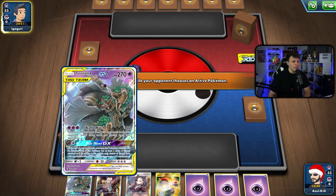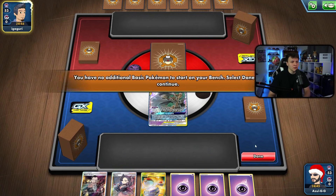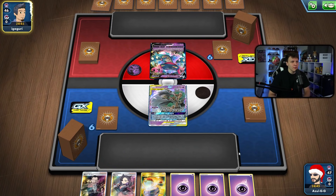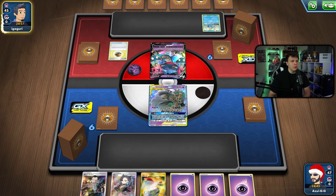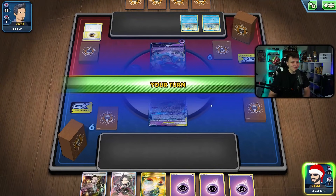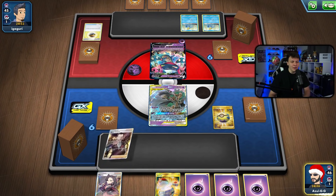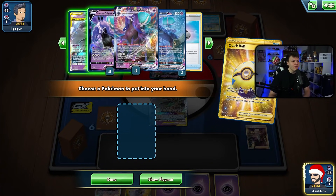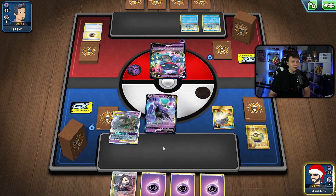Here we go again — opponent once again going first. Like I said, we don't play Gengar and Mimikyu to try and take the first turn of doing stuff. We're up against Dragapult Inteleon — if you're going to play Dragapult, this is probably the way to go, not playing the Rapid Strike Sobbles, wanting the 70 HP ones. Our opening is okay and Quick Ball is a very nice top deck. I'm going to get rid of the Boss — I'm really favoring keeping the energy around as much as possible.